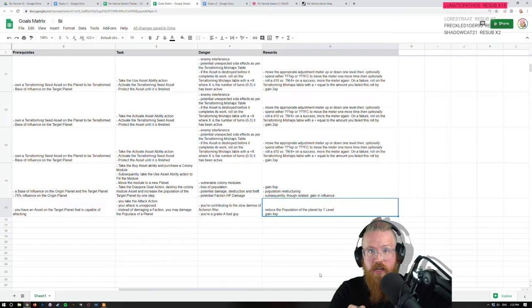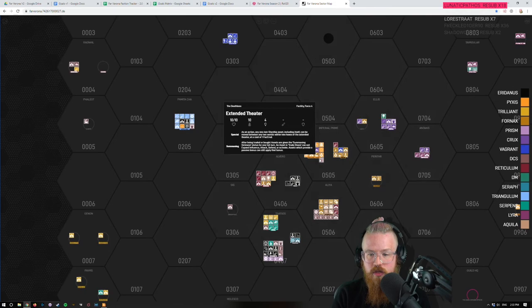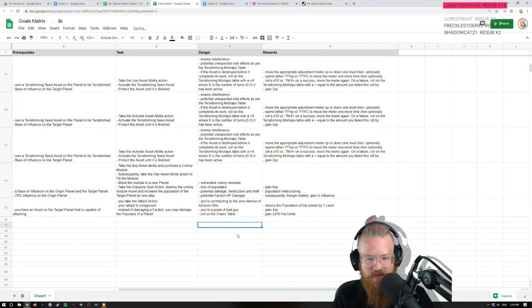The number of people on the planet doesn't matter because factions protect civilians. If no faction is willing to protect you, you are toast — it doesn't matter if there are seven billion of you or one of you. You're done if a faction comes after you and nobody else tries to protect you. People will probably oppose that action anyway because populace contributes to influence. Also maybe there's pillage here: gain 4 XP and 2d10 fat creds, then roll on the chaos table.